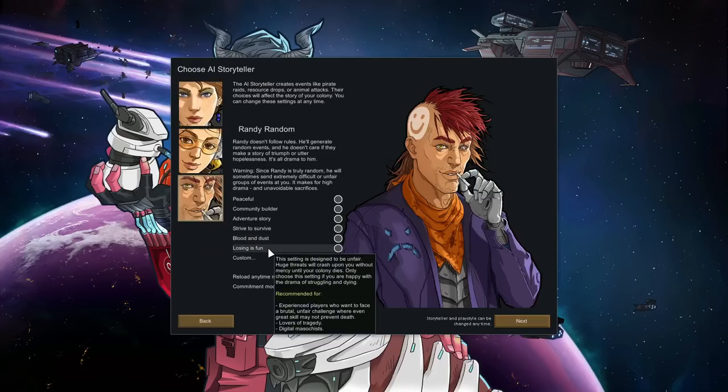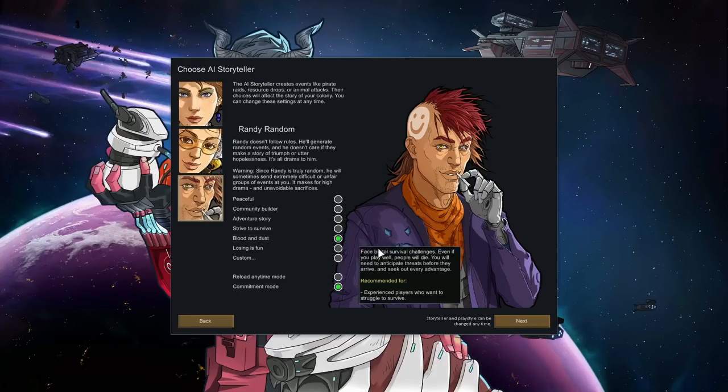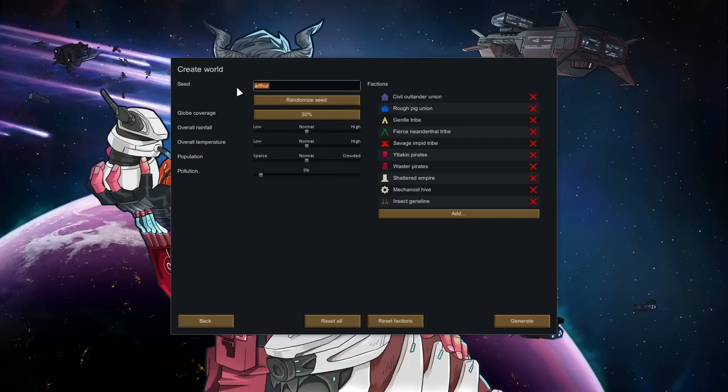For this one I'm definitely going with Randy Random. Normally I would play Losing Is Fun commitment mode, but I think we're going to go to Blood and Dust because I want to get a full playthrough with all the new stuff. I don't want to be dying within the first 10 episodes. Maybe later on we'll bump it up, we'll see how it goes. For the seed it's going to be Hardware Despair — the name of the channel.